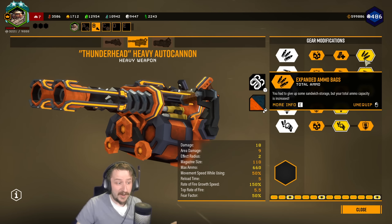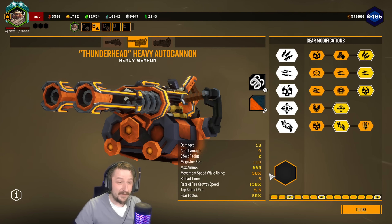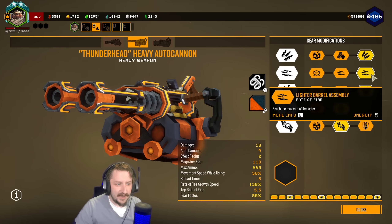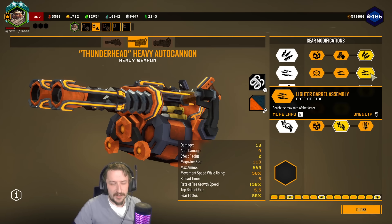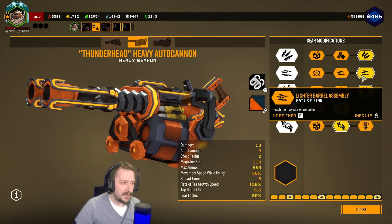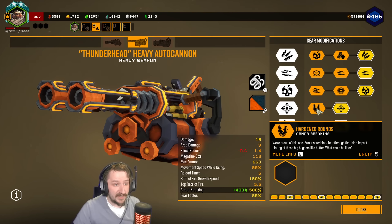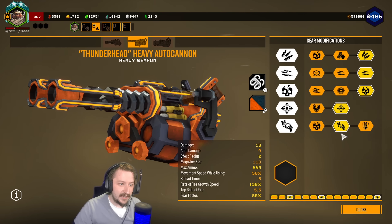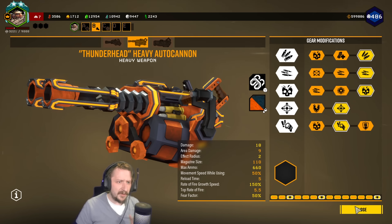I'm going with extra ammo in tier 1 — just to get that extra ammo. 660 rounds takes a very long time to run through, not counting the 110 we already have. Increased rate of fire, at least starting rate of fire — it feels a lot better and makes it easier to run and gun. Direct damage in tier 3, but all options are great there. More AoE. Armor breaking can also be good. And then going with the expressive fire in tier 5 to fear enemies, though the other two are also pretty good.